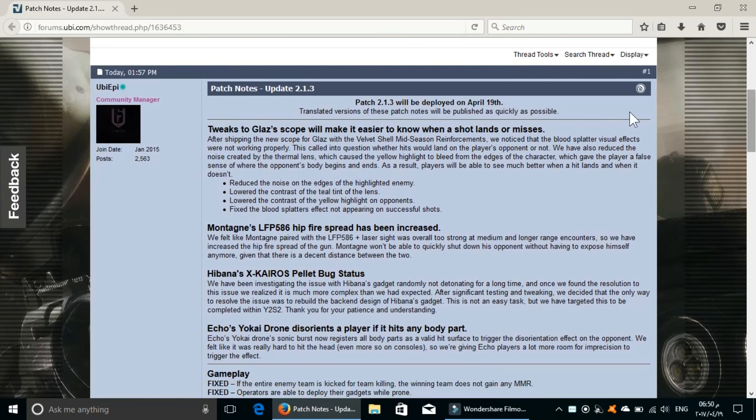The first modification we're going to be talking about is a tweak to the Glaz scope. I will leave a link for this particular patch notes if you want to read it thoroughly and focus on a specific aspect. The first things we're going to see here are tweaks to the Glaz scope. They will reduce the noise on the edges of the highlighted enemy, so enemies will not appear as much with a glowing yellow around their perimeter.